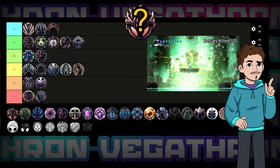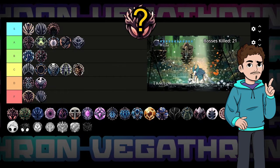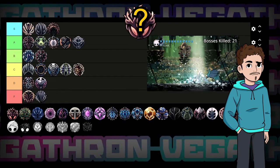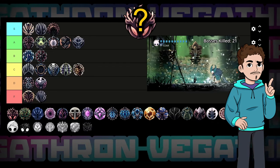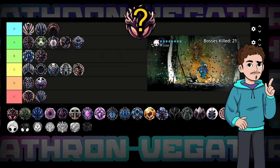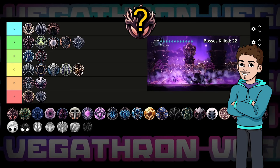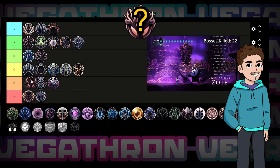Remember how Strength gave us 50% extra damage for three notches? What if I told you there's a charm that gives 75% extra damage for only two, and it works with nail arts? That's what Fury of the Fallen does. So that's an instant S and the best charm in the game by far, right? Well, not exactly. This incredible value comes with an equally incredible cost — you only get to have it if you've got one mask remaining. I'd say this is the most skill-dependent charm in the game, bar none. At the highest skill level it's the best charm, but for the average player it's fairly mediocre. Just knowing I'm at one mask is going to make me play worse, and before I know it I'll be waking up at a bench. For me, it's average in C tier.